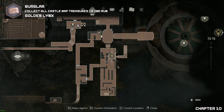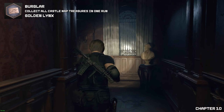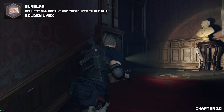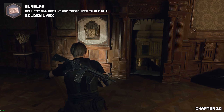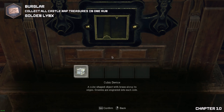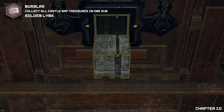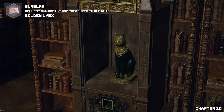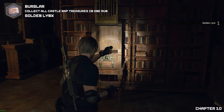Now for the golden links — still in the library, we're going to leave through this doorway. The golden links will be located where we saw Leon trapped in that cage. As Ashley, in this same section you will find another cubit device to figure out. Once we're done, there should be a ladder very close by to climb down for a quicker exit.